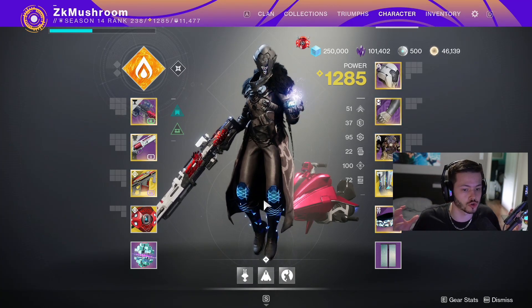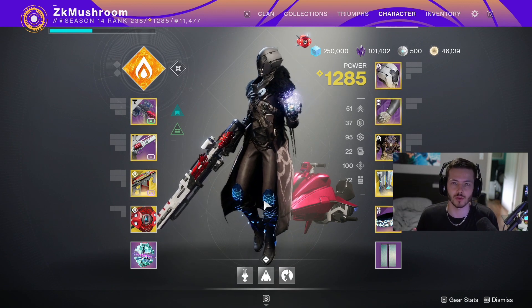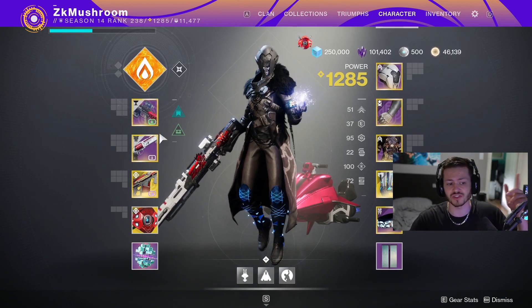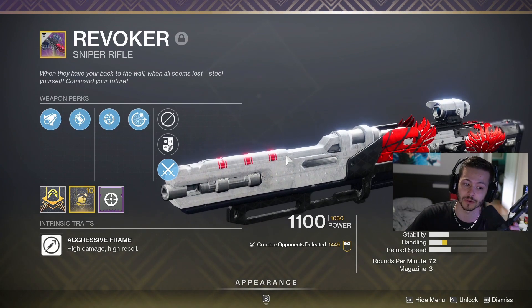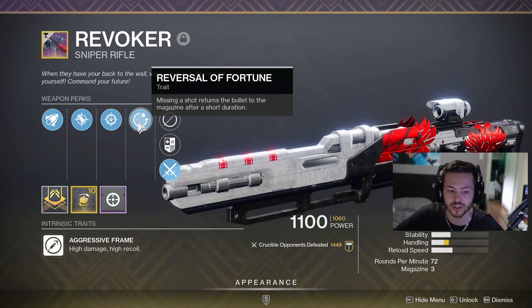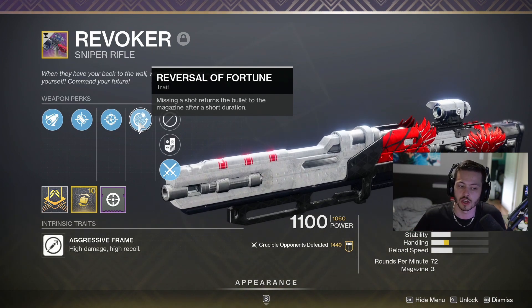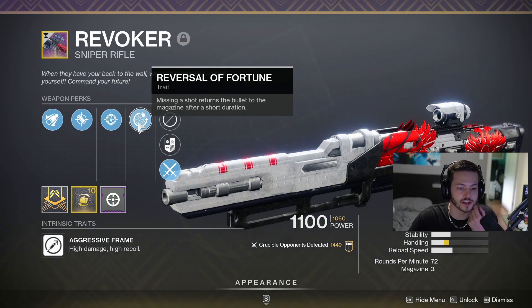What's up YouTube, in today's video we're gonna start a new series using sunset weapons — the most broken sunset weapons. We're gonna use them again because there's nothing to do in Destiny right now. Today we're using the Revoker. A lot of you know this sniper, but if you don't — the unique perk, Reversal of Fortune: missing a shot returns the bullet to the magazine after a short duration. So you start with two bullets but if you miss all your shots you're getting bullets back all the time. It was broken.